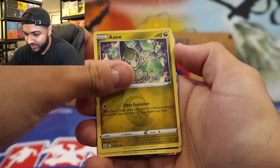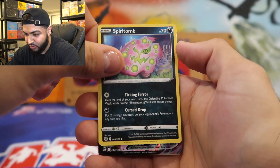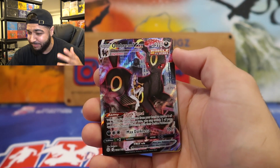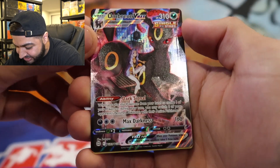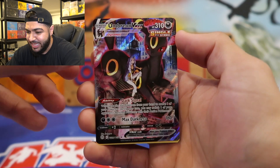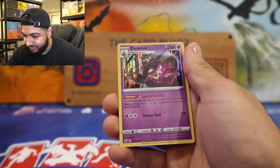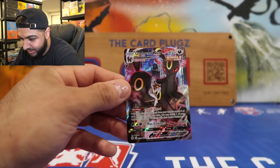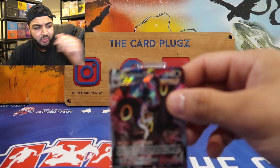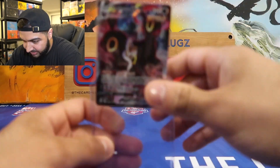Inteleon, Axew — what is that, Spiritomb? And a rare — we got an Umbreon V-Max for the last pack! That's what I'm talking about, last pack magic! Check out that Alt-Art on Umbreon V-Max. We got heat in this ETB! We also got a Dusknoir but that doesn't matter because we got the Umbreon — that's a very lit card. We need to sleeve this up, top load it, definitely grading this!